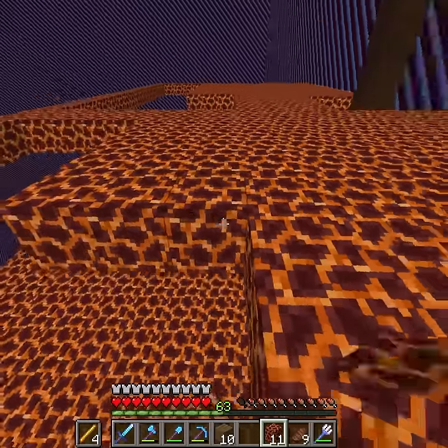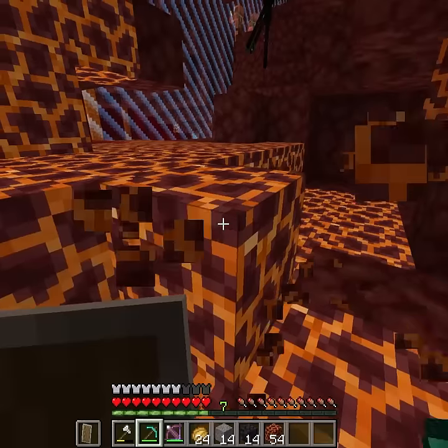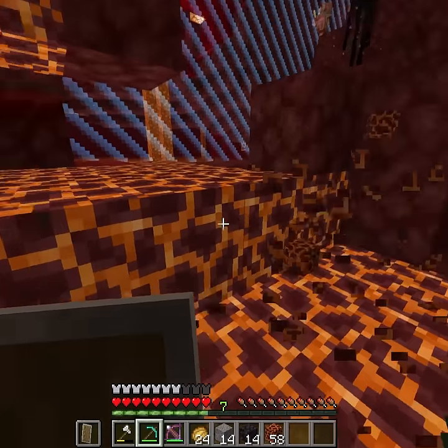To build a farm like this, we would need to collect some magma blocks. It's possible to craft them with magma cream, but that is the definition of pain. We were lucky enough to find enough magma blocks naturally in the world to build it.